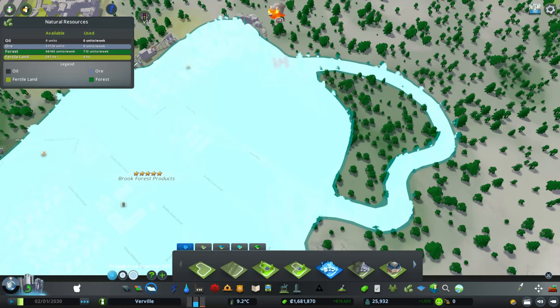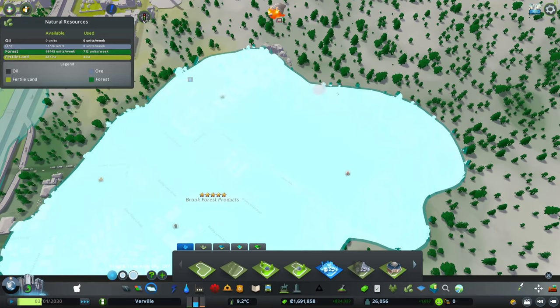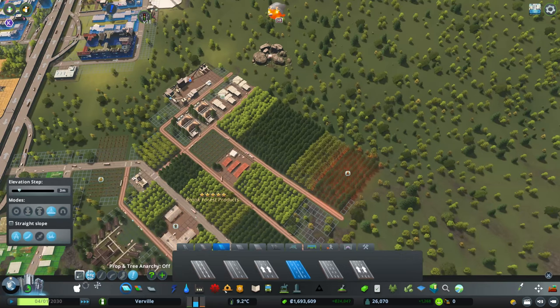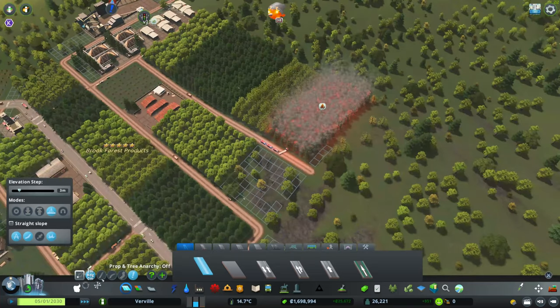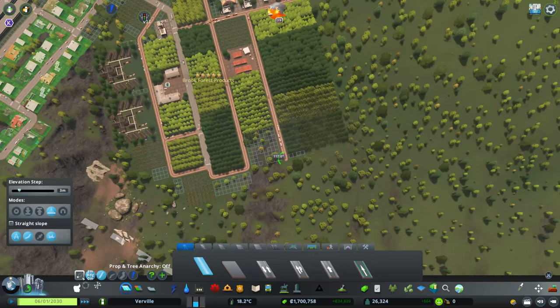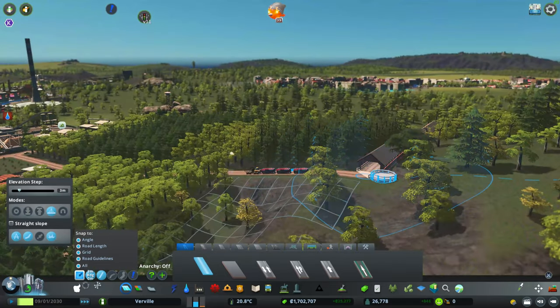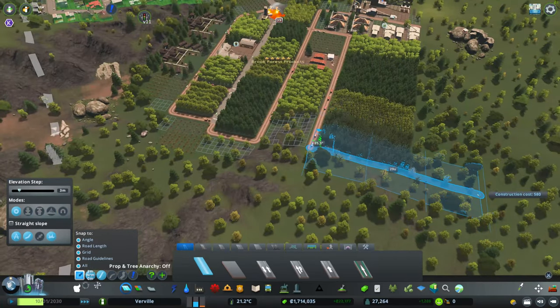The last thing I'm doing this episode is expanding my forest wood production to a bit wider area. Oh — a patch of forest is burning here, no good. It was using the bridge thing — I don't need a bridge thing here.